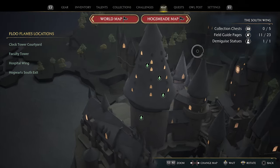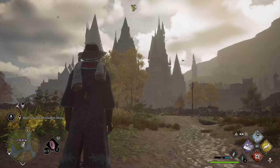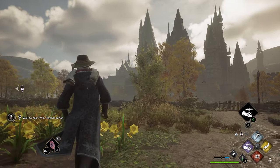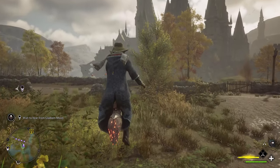You need to get to level 3 by collecting a series of DemiGuise statues. Once you've got that, you're gonna be good to go to get this headmaster's office trophy.